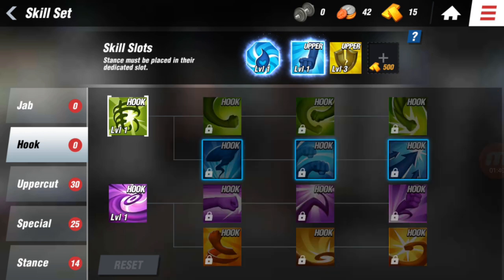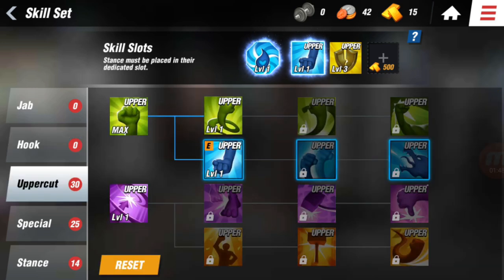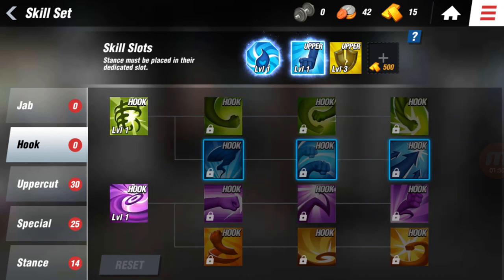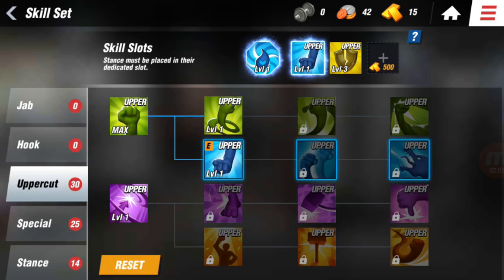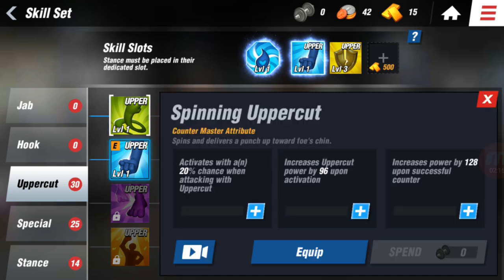The jab is the weakest attack so you won't get as much damage from it. The hook is a little bit slower than the jab but more powerful — it's the mid-level for both speed and power, so it is evadeable and pretty easy to evade, but it's the second most powerful attack. The last attack is the slowest one but deals the most damage, which is the uppercut.